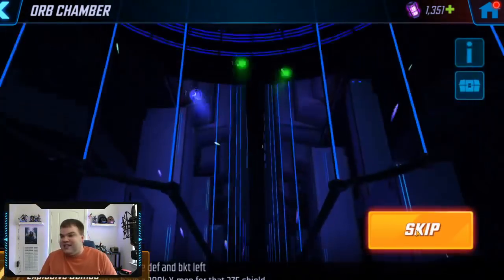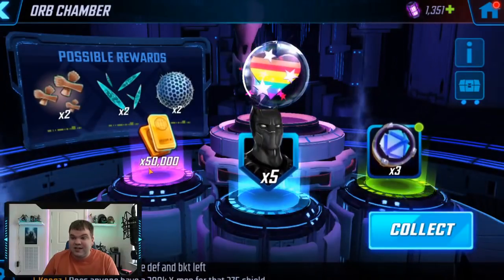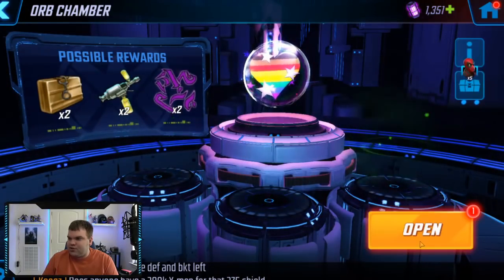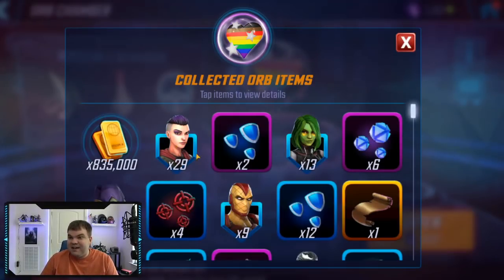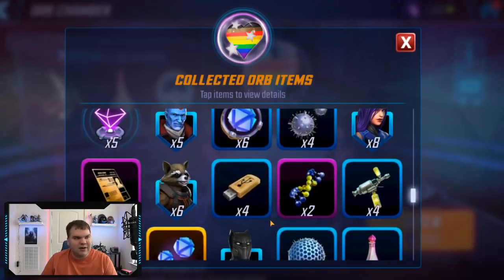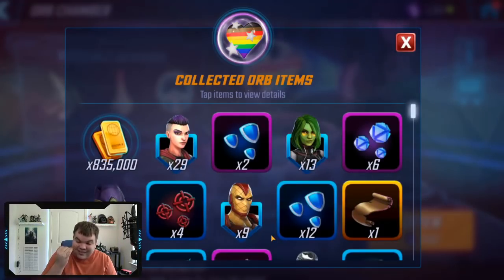Some more Rocket Raccoon and decent gold drops — always nice. Daredevil, three more to open. 50,000 gold — that's nice. Black Panther, some blue catalysts, Deadpool shards. Final orb: five more Venom and 35,000 gold. The total from 31 orbs: 835,000 gold, 29 Negasonic shards, two defense catalysts, 13 Gamora, six advanced basic catalysts, and some okay character drops. I've got five Thanos shards and an orange piece, but nothing that really stands out.